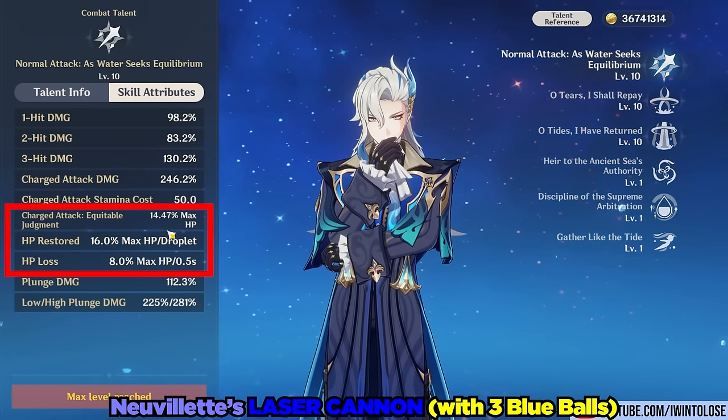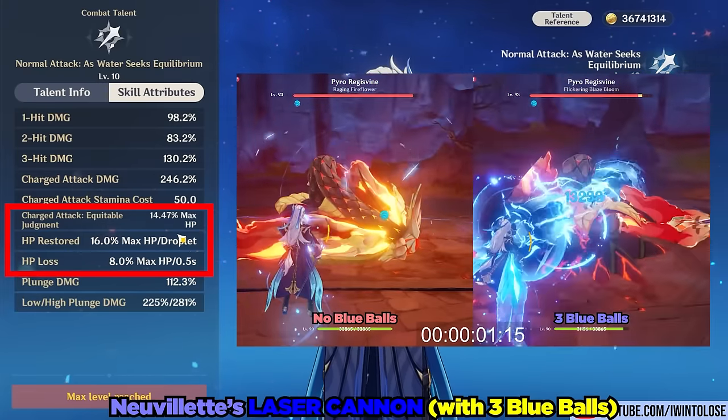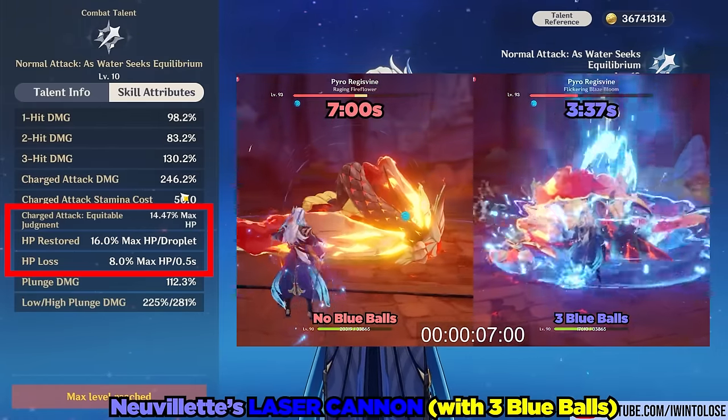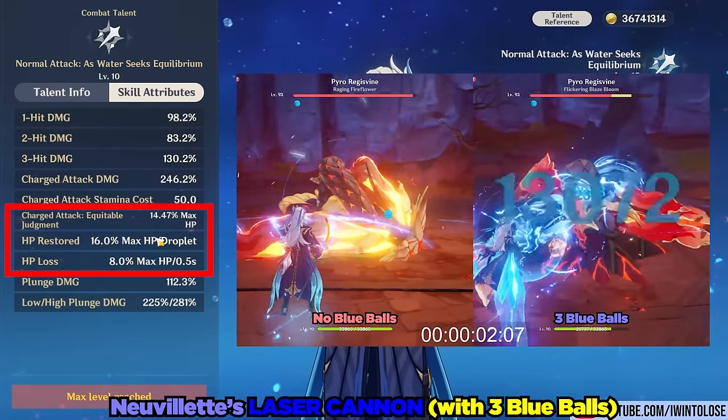However, if you have three of the source water droplets — I'm just going to be calling them blue balls because source water droplets is quite the mouthful — if you have three blue balls around him, he will absorb those blue balls and fire his laser much more quickly.